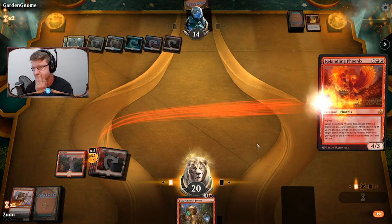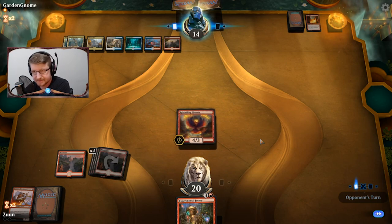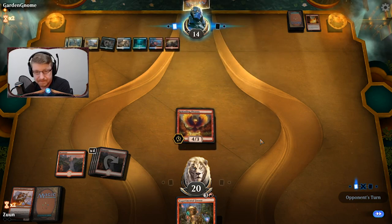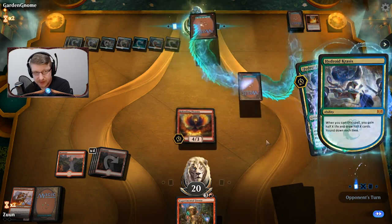We're going to play Rekindling Phoenix — that was a really good top draw. This is going to be very difficult for them to get rid of. It's nice that this deck runs at least one mythic rare — that's highly important. I'm not going to attack because they can remove the 0/1 token that's created.